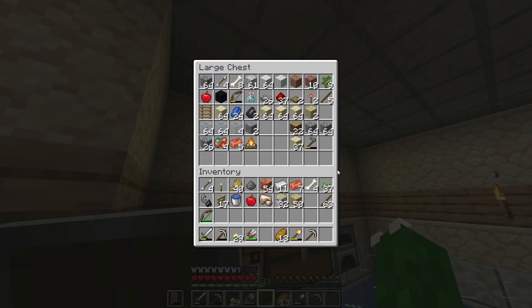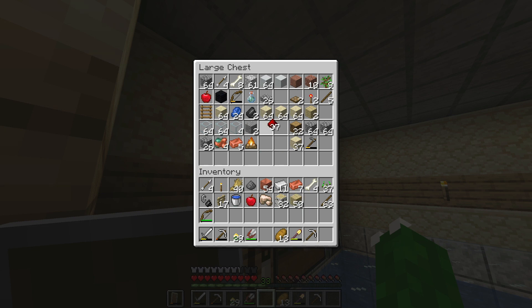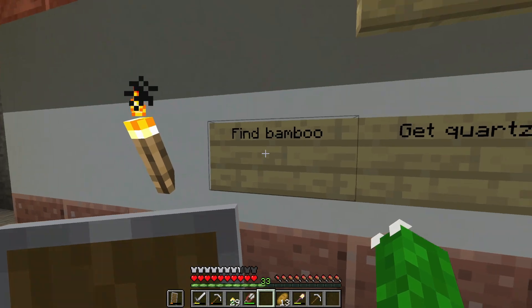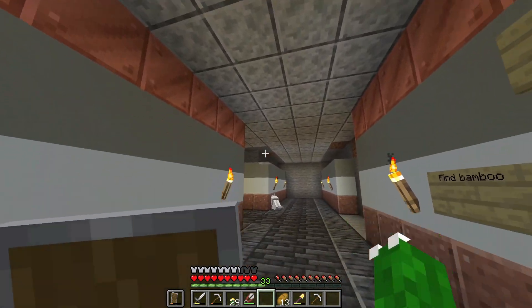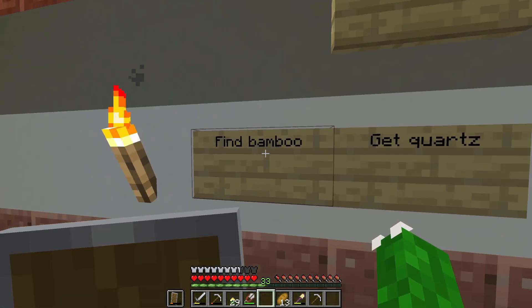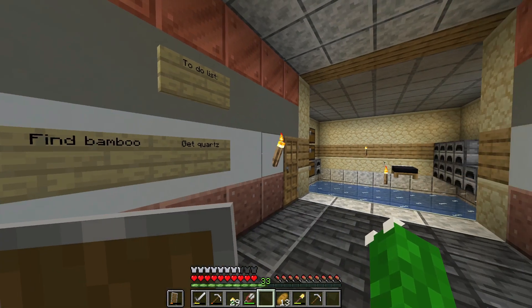Do I have enough materials for it though? I think I probably do. Yeah, I think I do. I think finding bamboo is the very first thing I want to do — it's pretty straightforward. I just go over to the jungle in that direction and get bamboo. It's pretty simple. And that's for bamboo wood. Bamboo wood is a brand new 1.20 feature, and I think it's really cool, so I want to get that.